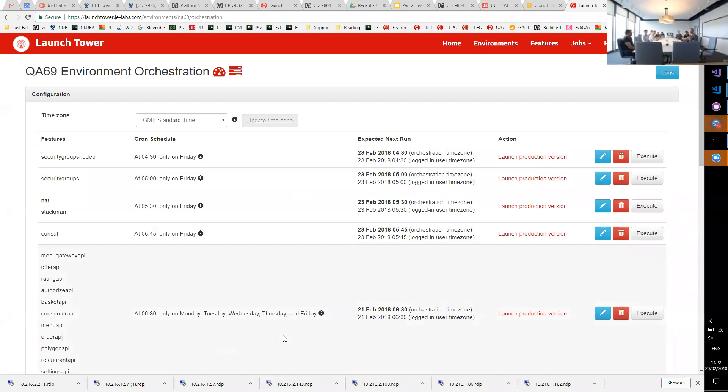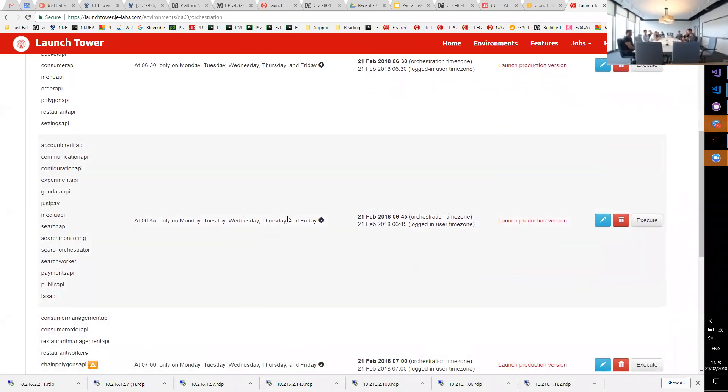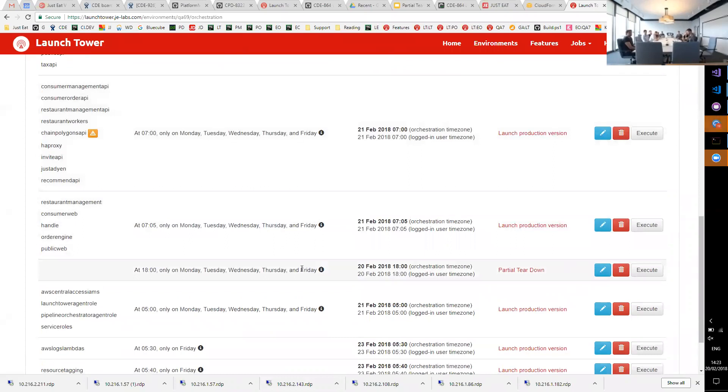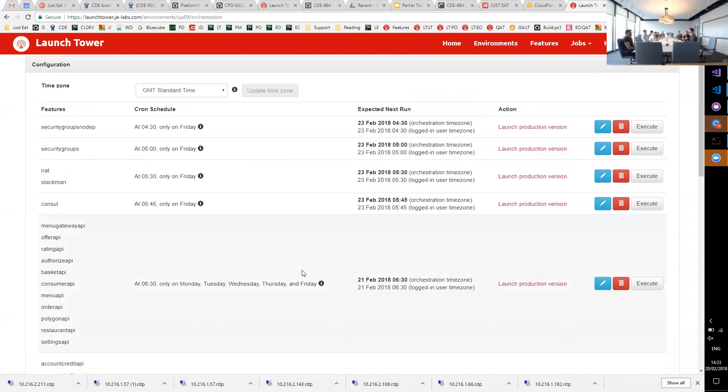QA69 is an example of a full international environment. They split some sections for show features, but most importantly they have partial teardown running every day with nothing else in terms of environment-wide actions. If you are one of the groups fortunate enough to do full teardown reliably, you should replace scale down with full teardown and not use partial. If you can use full teardown reliably, it is better to use full teardown.